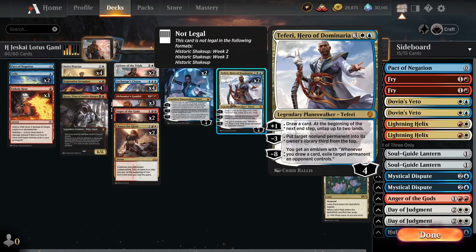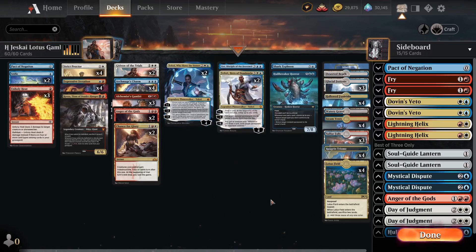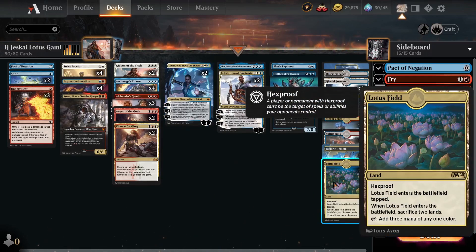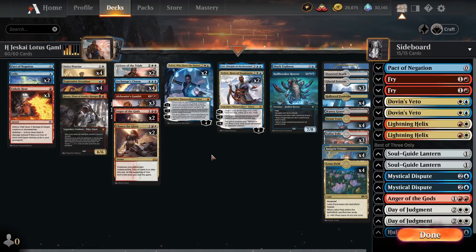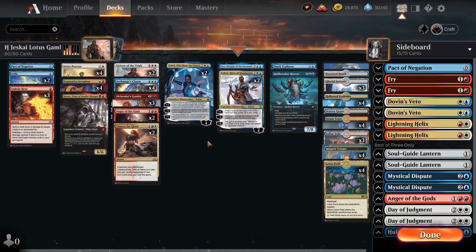We're also playing baby Teferi — Teferi Who Slows the Sunset. The plus-one ability untaps one target creature and one target land. You can only untap one land, so if you untap Lotus Field you get three mana, but the good part is it untaps immediately during your main phase. So you can untap and then cast another planeswalker or sorcery spell.